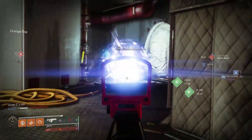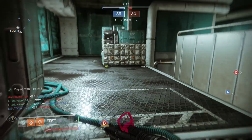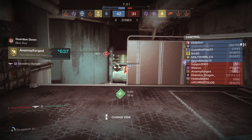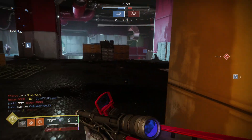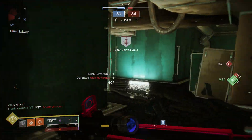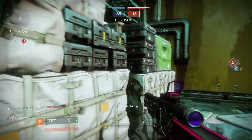For your trait perks, you mostly want Under Pressure, Tap the Trigger, High Impact Reserves, or Rangefinder. Under Pressure gives extra stability and accuracy, helping you hit longer fusion rifle shots. Since you won't usually have a lot of ammo, you should always have this perk active. Tap the Trigger is similar — it guarantees stability and accuracy every time you fire, regardless of ammo count. If you can get Under Pressure and Tap the Trigger together on the same roll, you'll have super stability and accuracy, sniping people at truly ridiculous range.